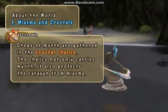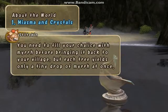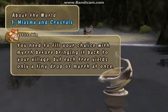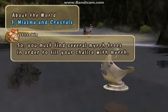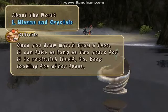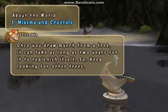Drops of myrrh are gathered in the crystal chalice. The goal of your journey is to find myrrh trees all over the world, and your path to the myrrh trees is blocked by hordes of monsters. You need to fill your chalice with myrrh before bringing it back to your village, but each tree yields only a tiny drop of myrrh at once, so you must find several myrrh trees. Once you draw myrrh from a tree, it can take as long as two years to replenish itself, so keep looking for other trees.